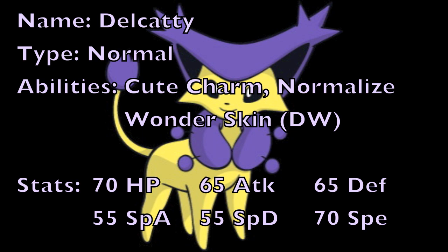Base 65 physical attack isn't that bad, and Delcatty does have ways to boost both its physical and special attack in the form of Work Up, and also Calm Mind for special attack along with a special defense boost. So there are options to increase its attacking power, but it may need to set up first to do a ton of damage in battle.